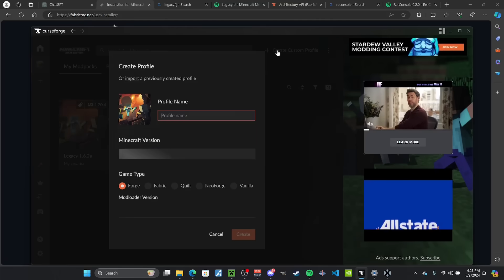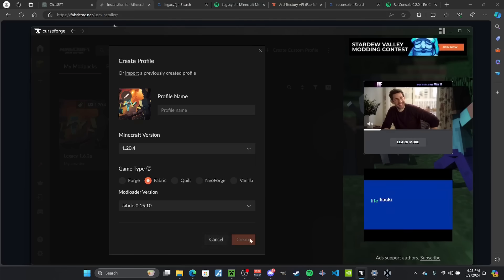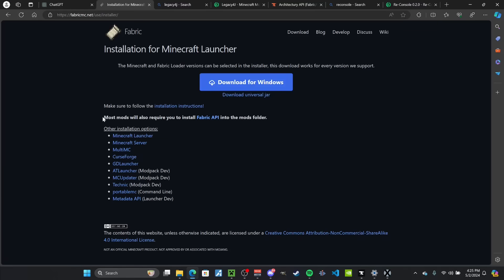If you've installed Fabric manually, it'll create a mod folder for you that you can just dump the jar files into. Or if you went through the Forge option, you can just create a custom profile, choose 1.20.4 Fabric, and create that. Then you can run it at least once to get the mod folder, open the folder through there, and the mod folder is just available. And if you do end up needing Fabric API — because a lot of mods do — that's also just available on the Fabric website.